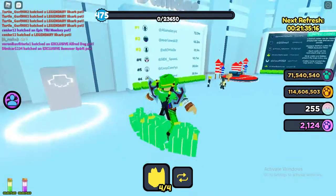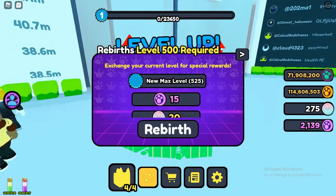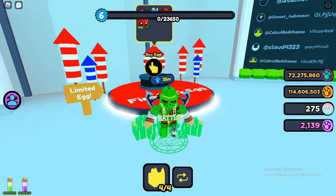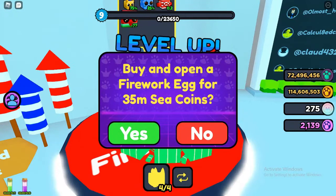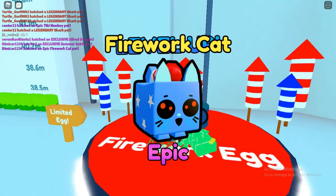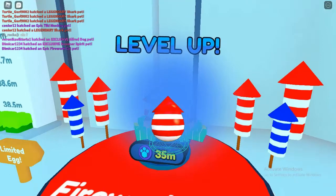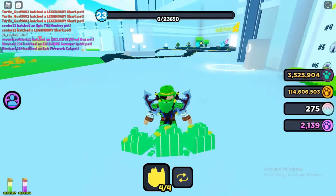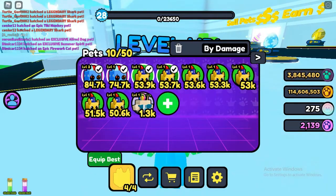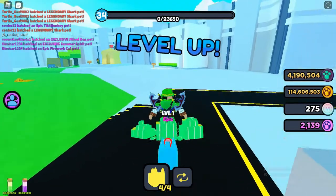While the boost is still active, let's open this firework egg and I'll show you what I get, and then I'll show you the big part. Let's rebirth since I have enough — each time you rebirth you get coins that help power up your pets. Let's open two of these eggs and hope for something good. I got a firework cat, that's exactly what I need! And I also got a dog, so I'll replace one dog with that. This is my best pets team right now.